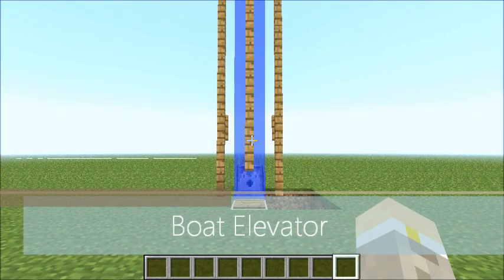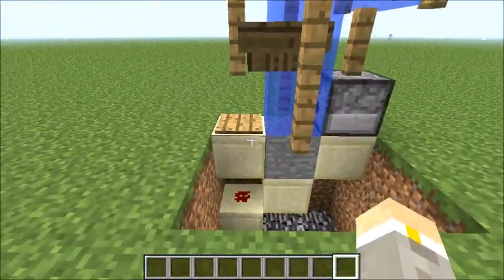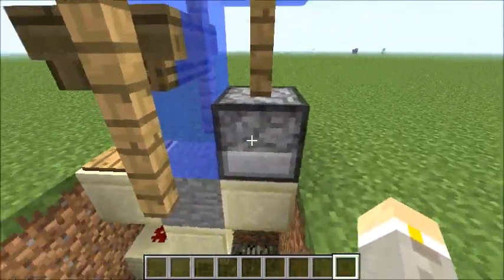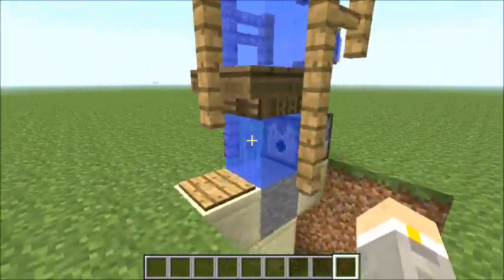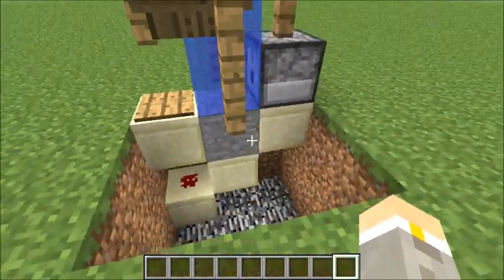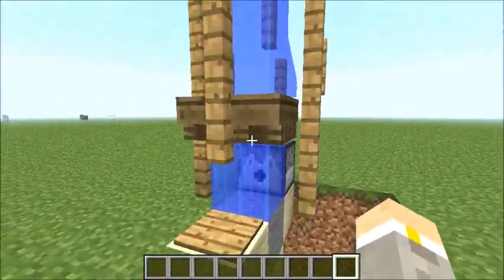Hello everyone, this is H and today I'm going to be showing you a boat elevator. When I step on the pressure plate it sends a pulse to the dispenser to send out a boat. This is in the snapshot and it only works in the snapshot, and it will also work in Minecraft 1.3. When I get off the pressure plate the pulse will be delivered.